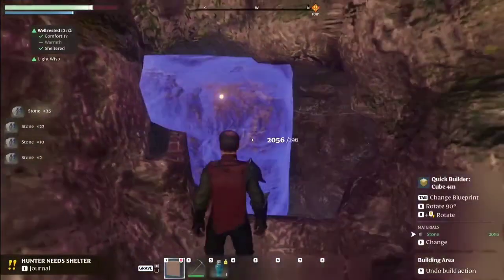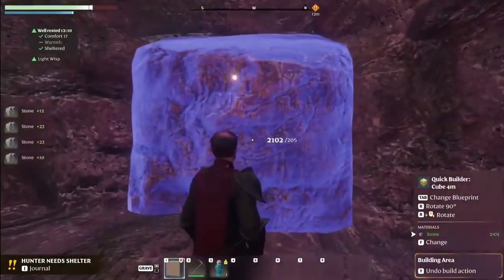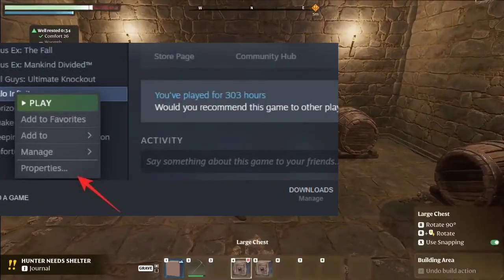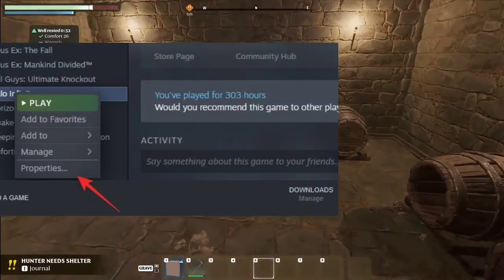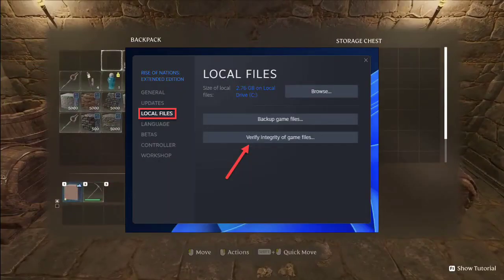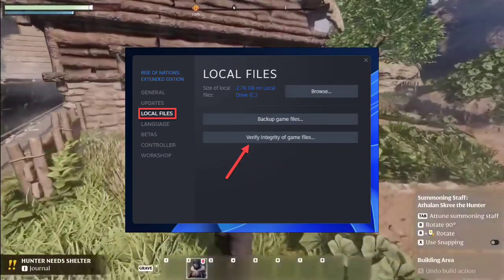Repair game files — verify the integrity of Enshrouded's game files. If any are missing or corrupted, Steam provides an easy fix. Right-click on the game in your Steam library, go to Properties, then Local Files, and select Verify Integrity of Game Files.